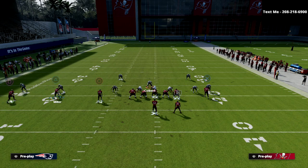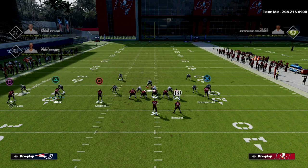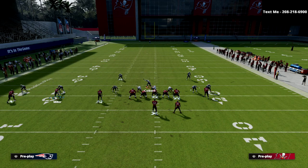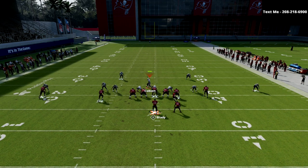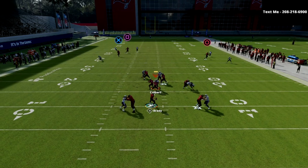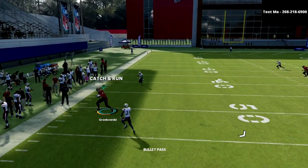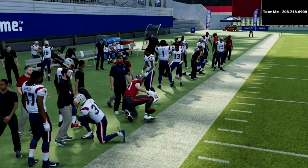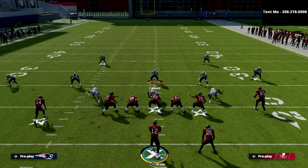Another cool trick is I can actually use this guy right here as a pass protector. Let's say I'm getting a blitz I don't like — I can motion him to the right, and if I time my snap, you're going to see he's going to block the blitz, and then it's going to give me time to deliver to that tight end. This is one of the many reasons why this formation is so effective.